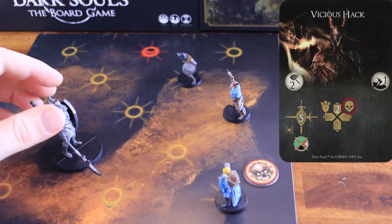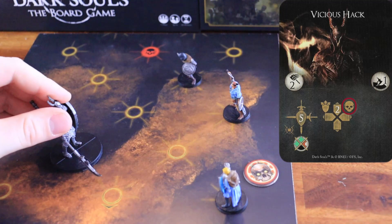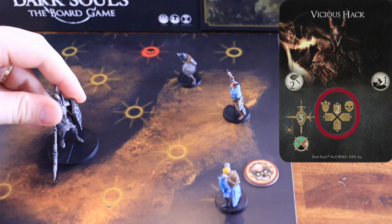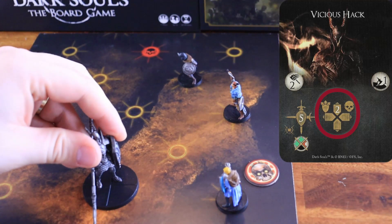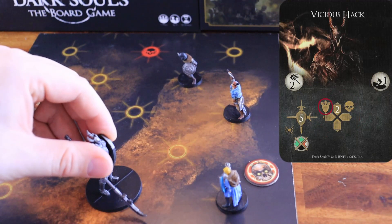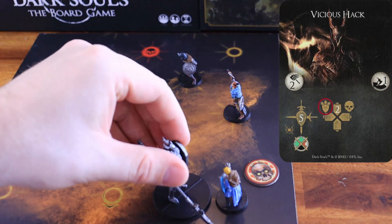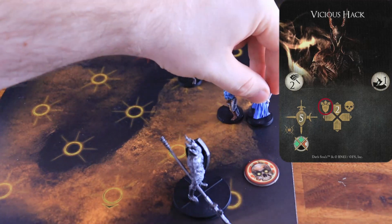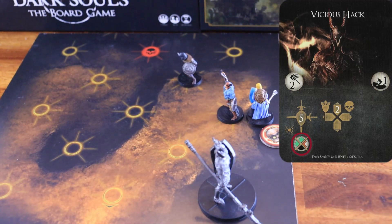Then, it turns towards the node that is the closest to the character with the aggro token. It moves two nodes forward, always reorienting itself to the node that is the closest to the character with the aggro token, pushing away any character in its way to one of the nearest nodes that faces the boss's front arc. This attack has a weak spot on the right arc and a dodge difficulty of one.